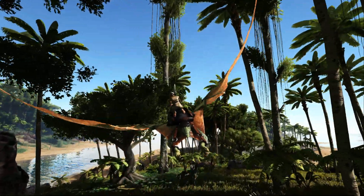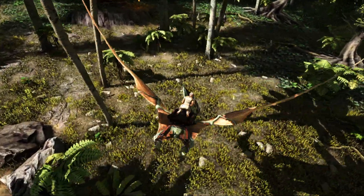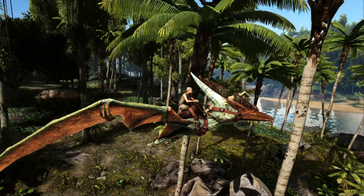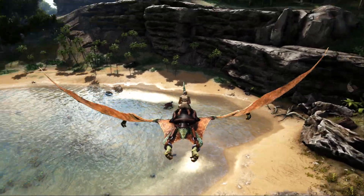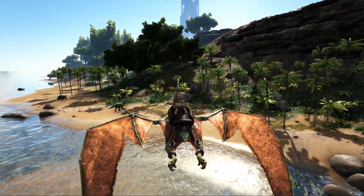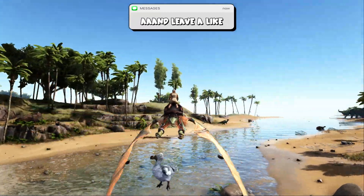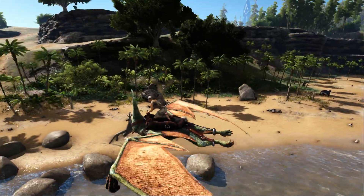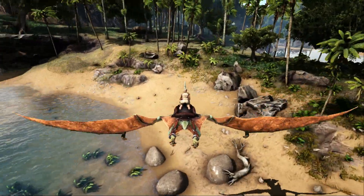Since the Pteranodon is a flyer, it's going to get you off the land. That means any predators down here — let's say compies or Dilophosaurus — are no longer a problem; you can just be like 'bye-bye, I'm out.' The other cool thing about the Pteranodon is that it can pick up small creatures. So let's say a Dilophosaurus is around your base and you don't want it there — you go ahead, pick up that Dilophosaurus, and drop it in the water. Bye-bye. That is pretty cool.